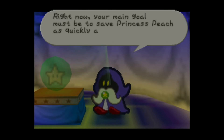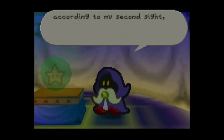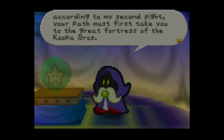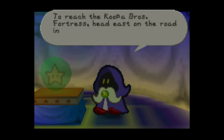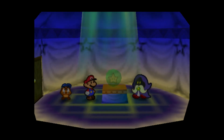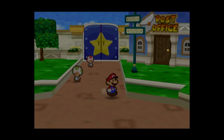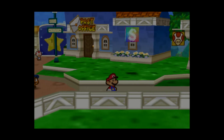I can predict the path you should take for a small price. But now your main goal must be to save Princess Peach as quickly as possible. According to my visions, your path first takes you to the Great Koopa Bros. Fortress. To get to the Koopa Bros. Fortress, head east on the road in front of the Toad House.